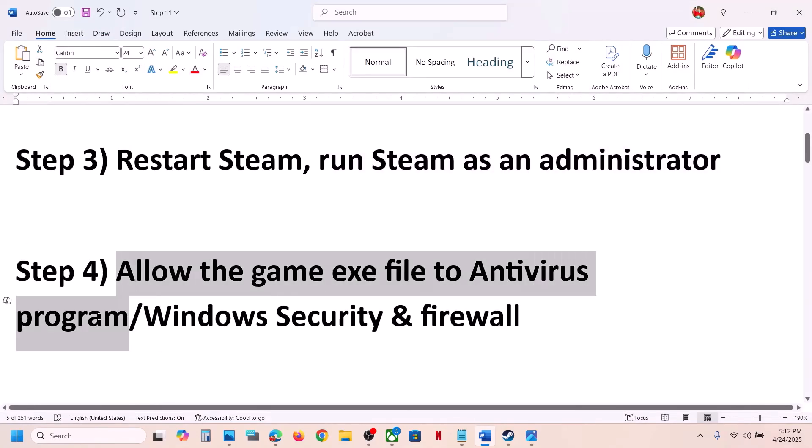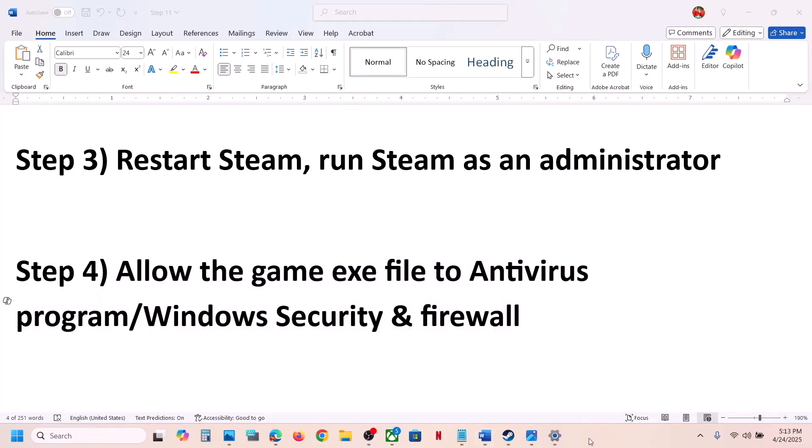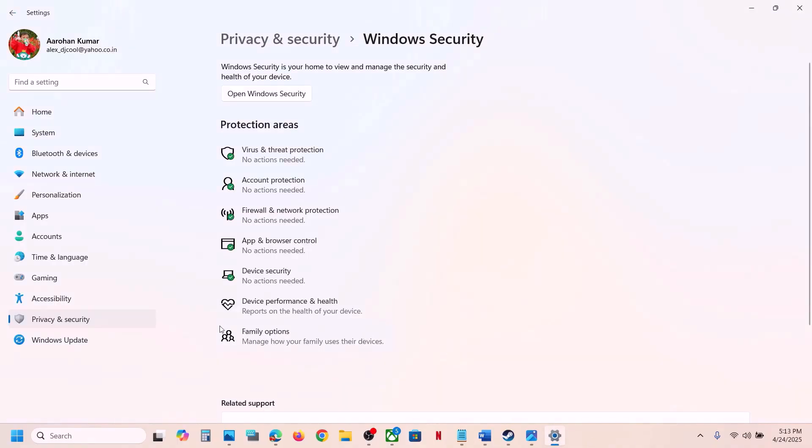The next step is to allow the game exe file through your antivirus program. If you have any third-party antivirus like Avast, Norton, Bitdefender, McAfee, or whichever antivirus program you have, allow the game exe file through it.